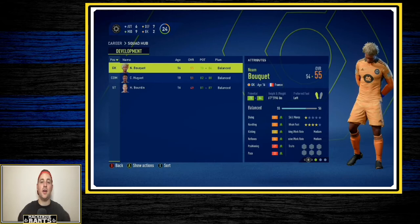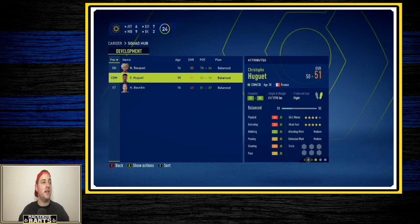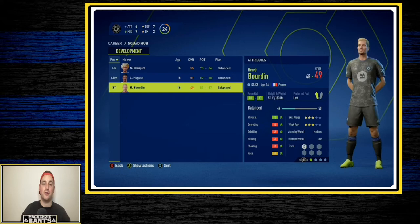Taking a look at the youth academy — a lot of the potential has dipped from guys who had a high end of 90 as overall potential, now sitting at 84, 87, 88 — still pretty good. But the problem is their age and overalls. I'm probably going to have to let these three go because the overall is just too low for where they are in their development.